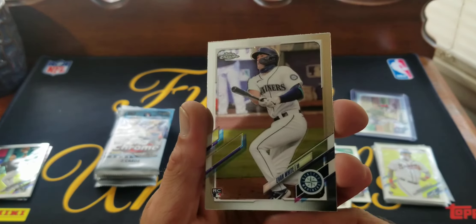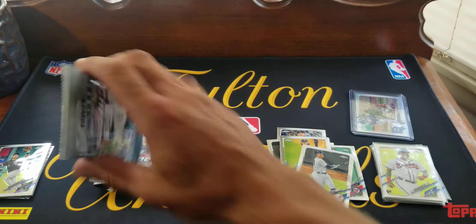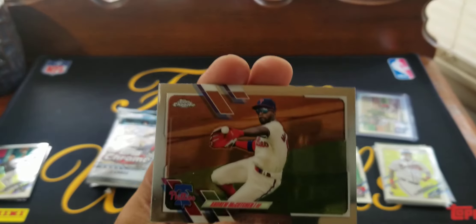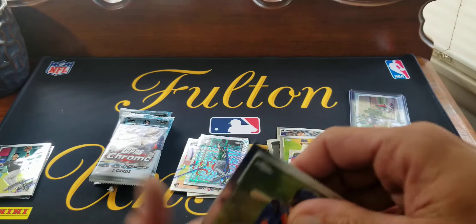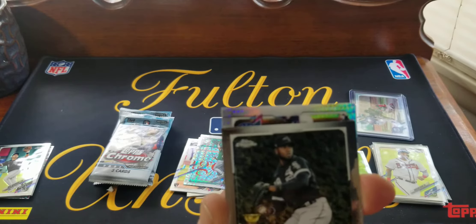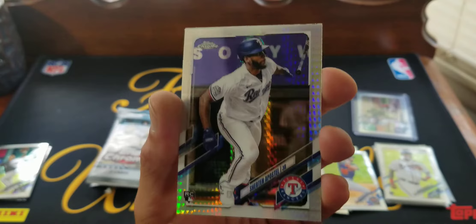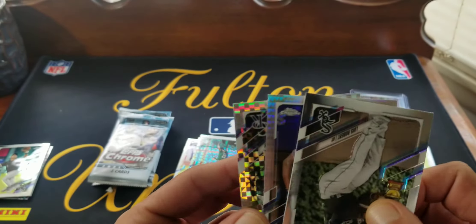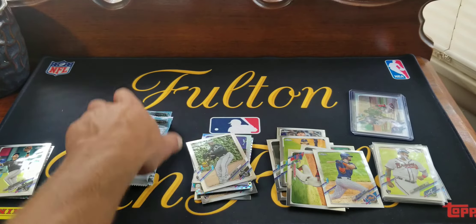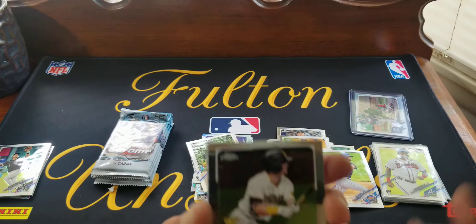Aaron Judge, Evan White rookie, and the x-fractor is Ramon Laureano — I think we saw him in the first pack. Next pack, I don't expect anything else huge because I think that is an autograph sitting there. Andrew McCutchen, Jeff McNeil, there's an old Luis Robert gold cup second year — he is back and tearing it up like I thought he would. Our prism out of this box: Ke'Bryan Hayes rookie. X-fractor is Charlie Blackman. We'll put Robert in there too. Five plus the autograph packs left — there he is, Cronenwirth.